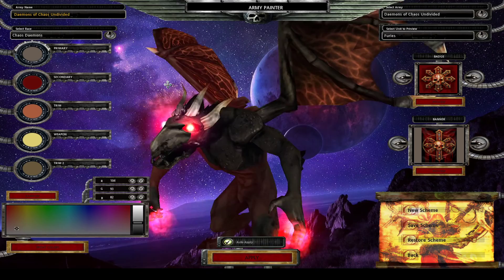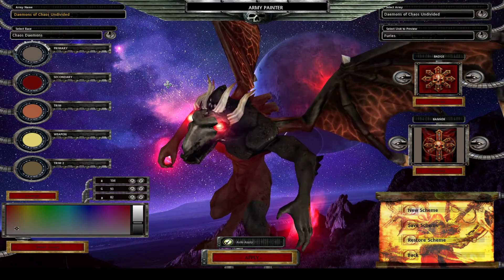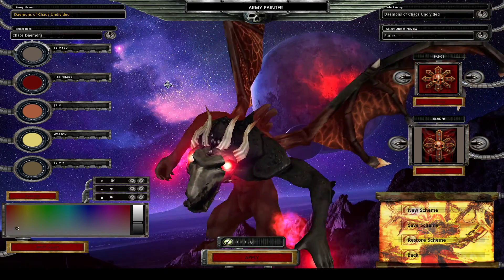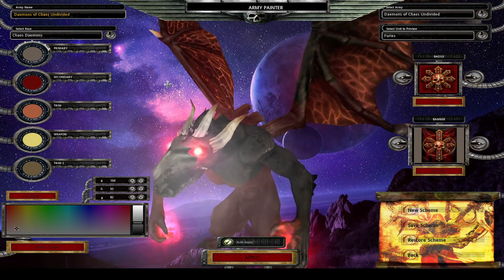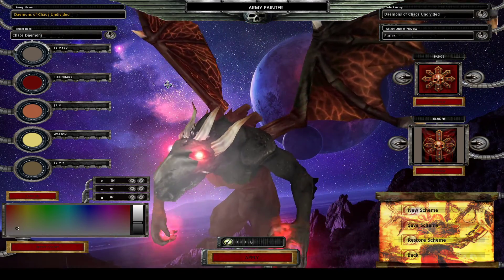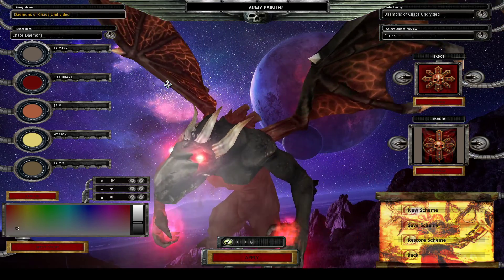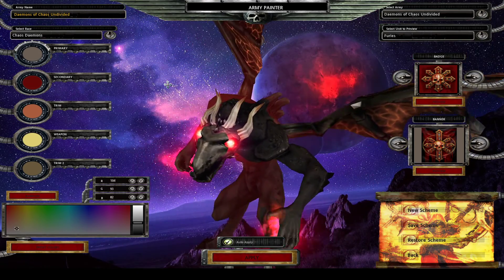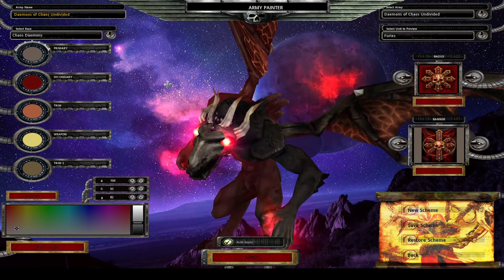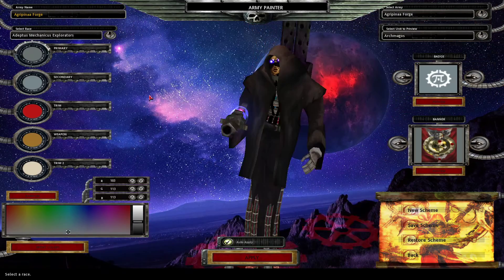I've got a 1d4 here. I'm going to roll that — you can't see it. Even is Demons and Odd is Mechanicus. It is 1 — the number is Odd. Therefore, we are playing the Mechanicus today.